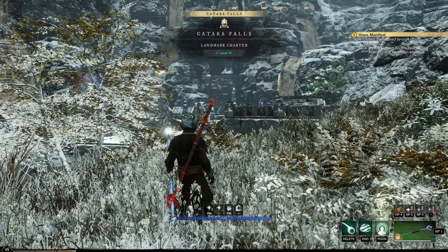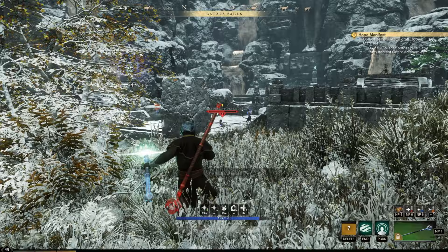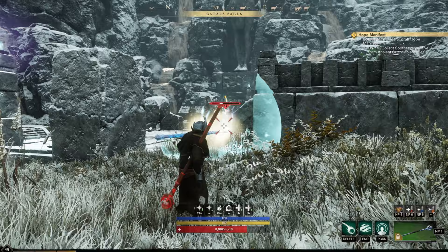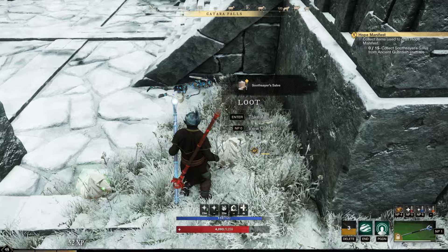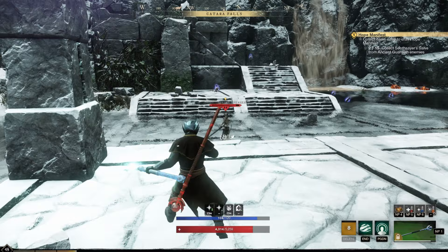This is the location we need to be — Hope Katara Falls. 15 Soothsayer's Salve from Ancient Guardian enemies. Any type of enemy probably will do. Let's see if these two drop it. It says level 50, but there are level 40 enemies too, so it doesn't matter which ones we kill. We don't want to go in too far because if they spawn at my back it's going to be too many — that's going to be a wipe.